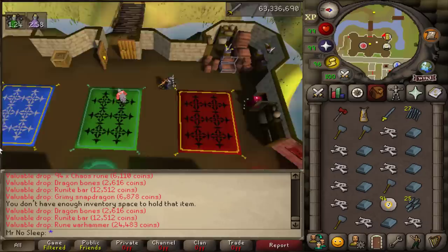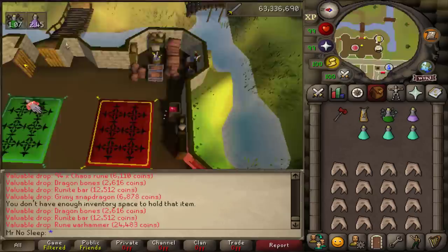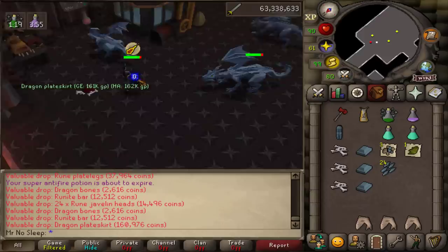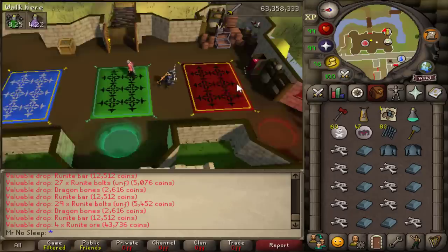Getting a nice stack of dragon plate legs and dragon plate skirts — that's 1 in 127. Same goes for the medium helmet; they were a little more generous with the medium helmet than the plate skirt and legs, but I'll still take it. The drop table here is just incredible. It has never really been updated, only nerfed. When these first came out they used to drop superior dragon bones — a 1 in 3 chance — but they fixed that in 2018.